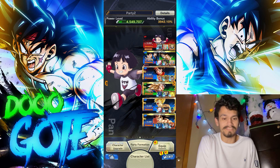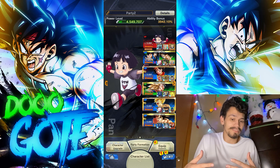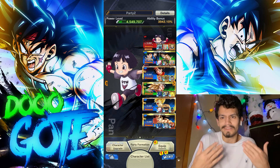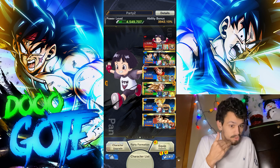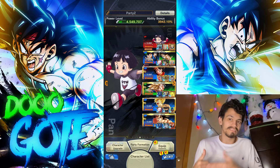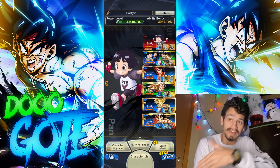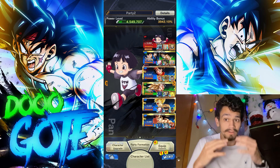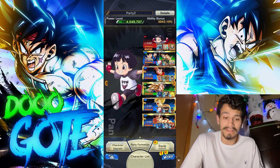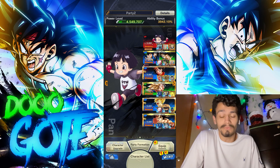I ran them initially with no support on their team — just named Goku on the bench because it's so easy to zenkai buff. Tag units are literally made to be zenkai buffed; that's why their stats are a little lower. They're designed for that purposefully, and with only one zenkai buff they were still destroying everything.